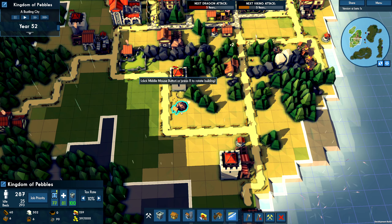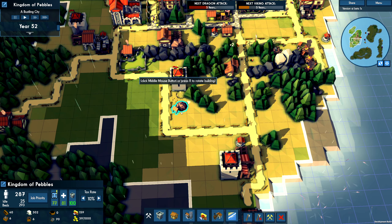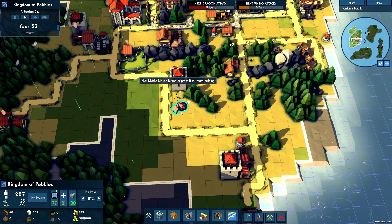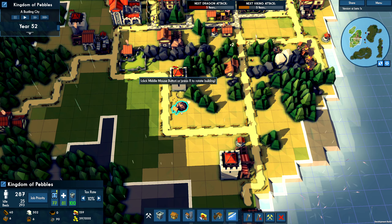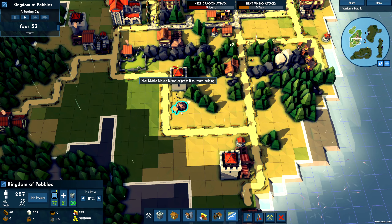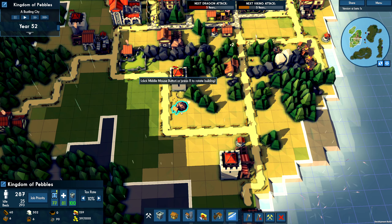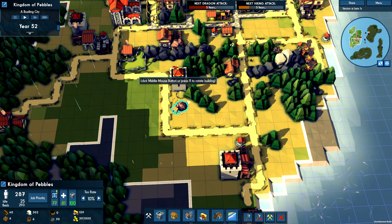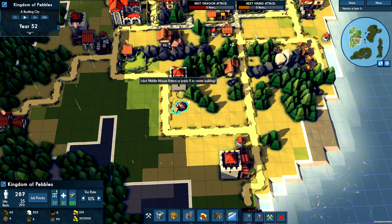No, no, no — this is not good. Folks are being kidnapped. Okay, there we go — just shredded once they make it into town. Who stole? Dimitri died of old age.